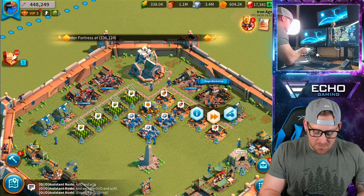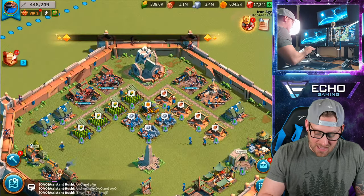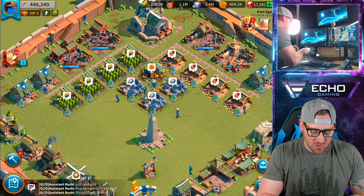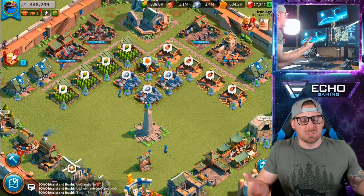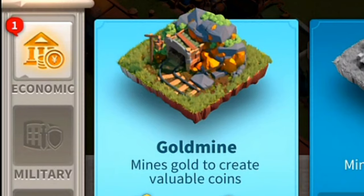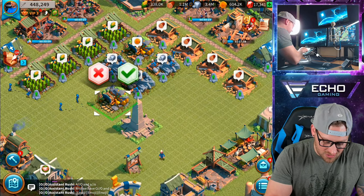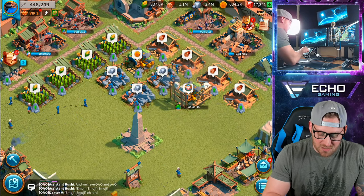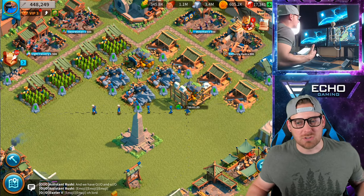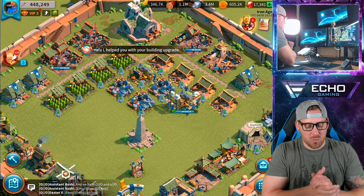With that said, I am still going to be training up tier 1 siege units for gathering. I just went out and did a whole bunch of battles against the guardians today, which was fun. Let's take a look and see what we can actually build. It looks like we're getting another gold mine, which is good because I'm starting to need this resource and I don't have a lot of places to grab it from.